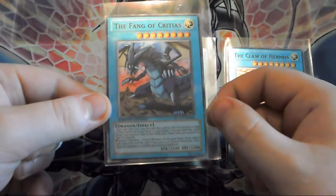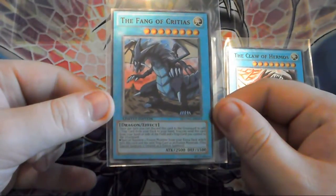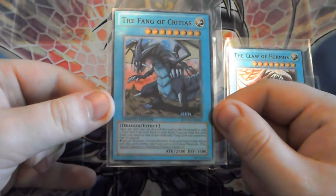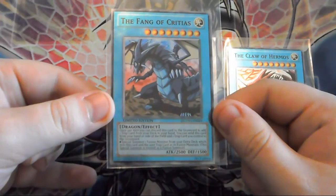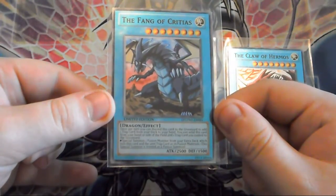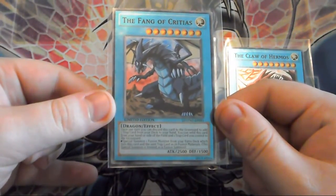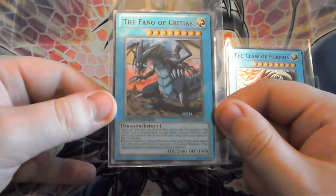So we have the Fang of Critias. It is a dragon effect. Once per turn, you can discard this card to the graveyard to add one trap card from your deck to your hand. You can send this card from your hand or side of the field and one trap card you control to the graveyard to special summon one fusion monster from your extra deck which lists this card and the set trap as its fusion materials. This special summon is treated as a fusion summon.